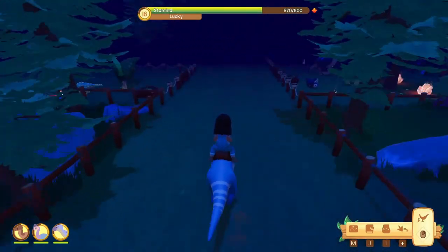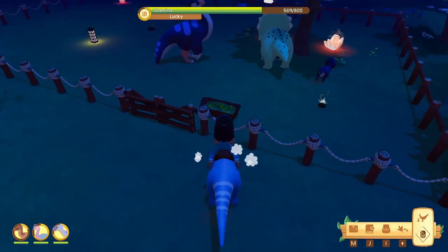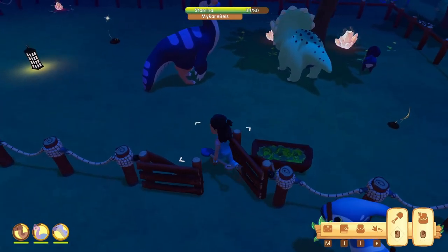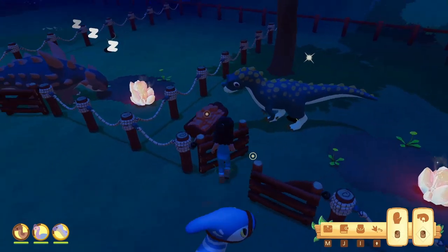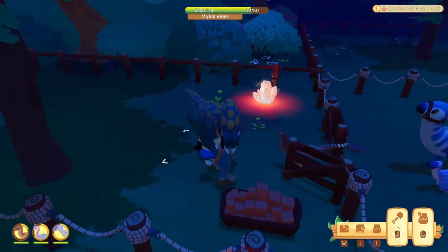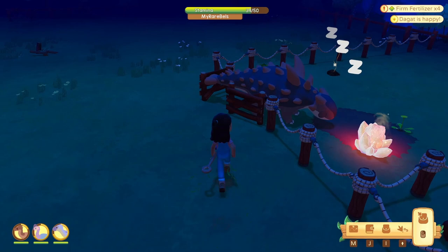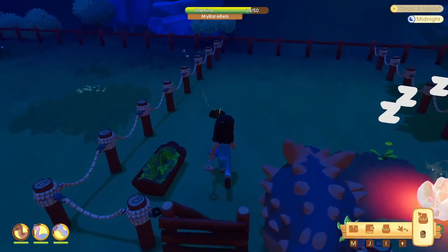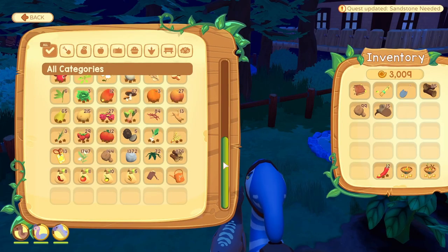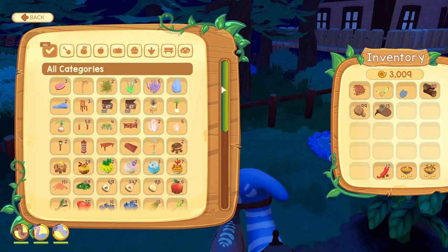Let's quickly look at our other dinos to make sure we're not starving anyone else. I might want to put that large trough somewhere else instead of over with the Parasaur and two small dinos. How are my carnivores doing? I haven't really been visiting them, but it's okay — they are loners and might actually prefer it that way. I'll just visit them once every blue moon, clean their poop, make sure they're well fed, and then leave them alone.